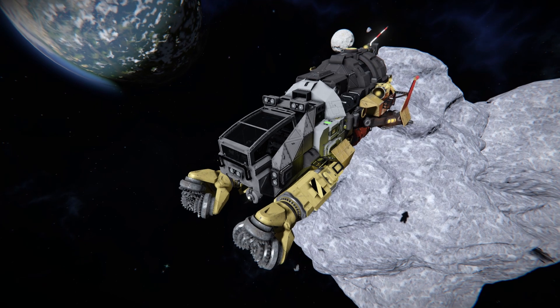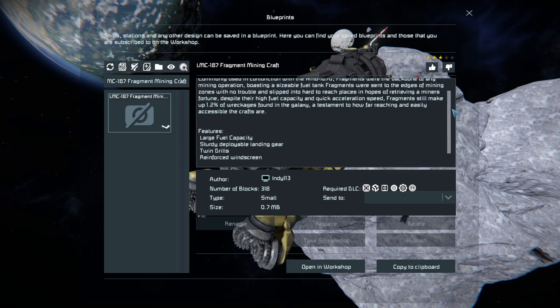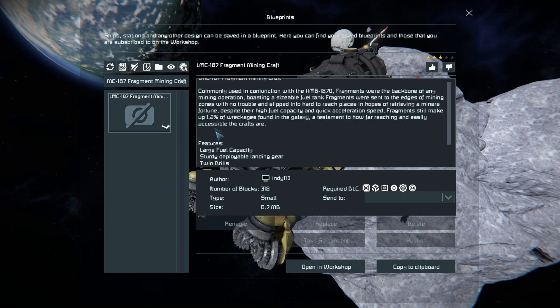Now pressing F10 to find it in the spawn menu — here it is. This ship is 318 small blocks and uses a couple of DLC packs listed here. There's a nice tidbit on the lore behind it: it accounts for 1.2% of all wreckages found in the galaxy, due to how easy it was to build and how popular it became.